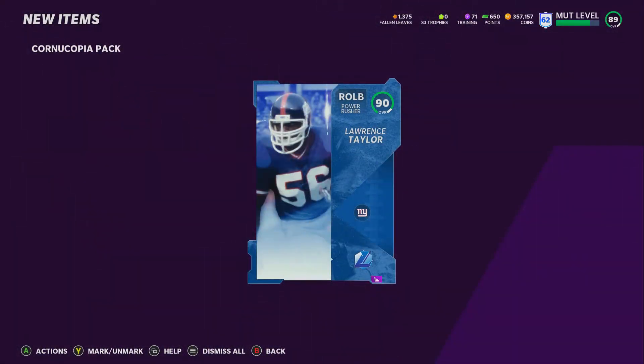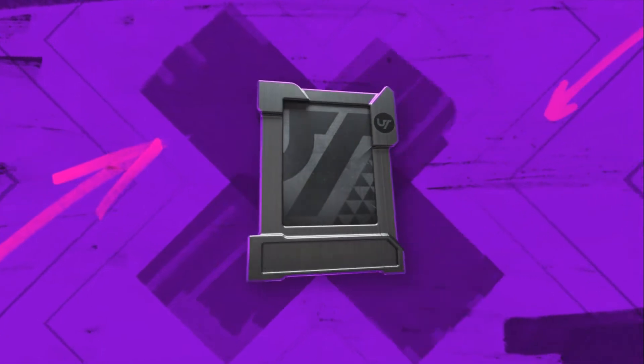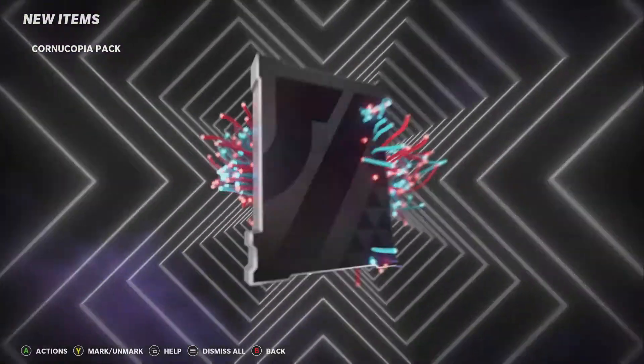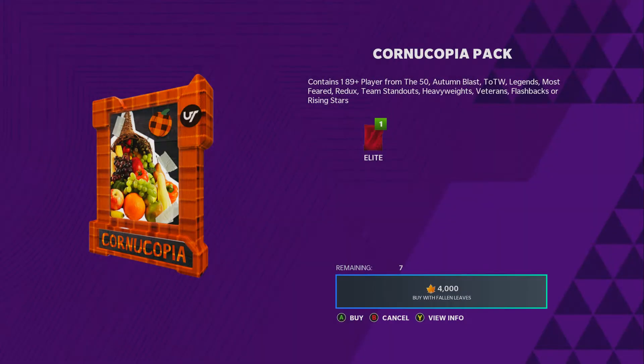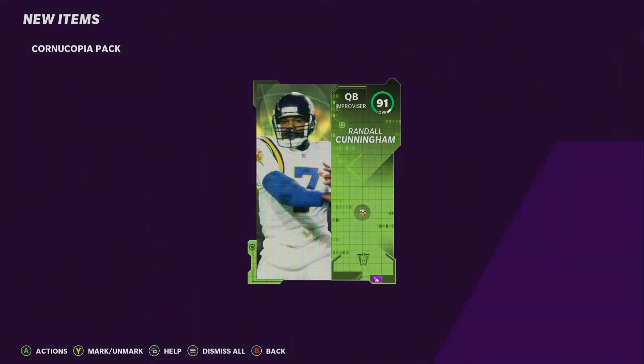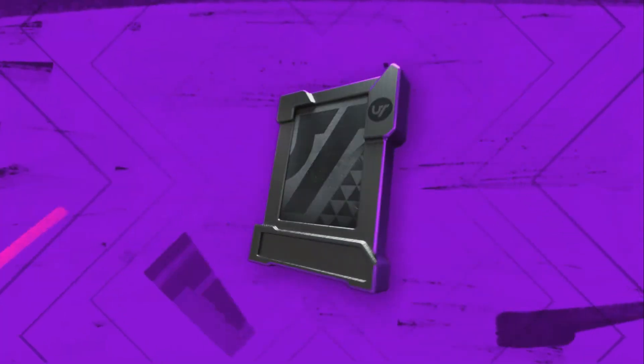To get that top-end pull you're going to need to be pretty lucky, but anything 91 and over is a win in terms of value. I'm not sure this is the best method — someone in the comments might have the math fully broken down — but I was basing my approach on what the market was saying. A lot of people were opening this pack, getting 89s, and undercutting each other, which was killing the return.